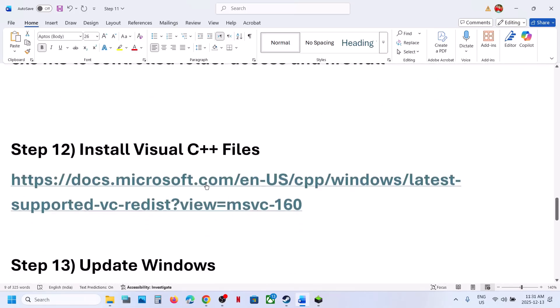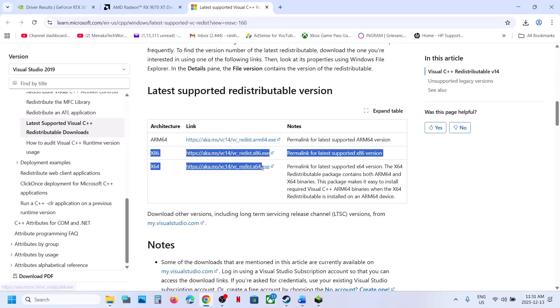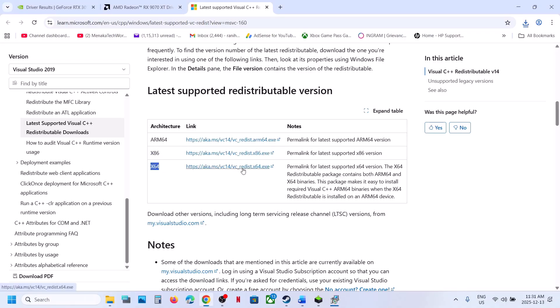The next step is to install Visual C++ Redistributable. For this, go to the Microsoft website in your browser. Scroll down and you can see the x86 and x64 versions — download both. If you see a Repair option when running the installer, you can repair the existing installation. Also download the x64 file and run it.